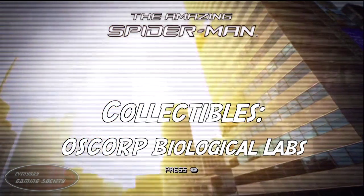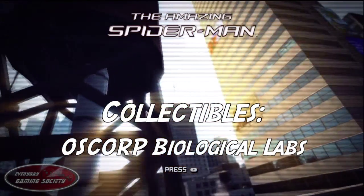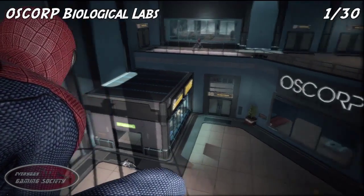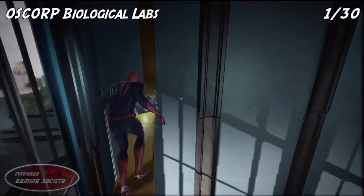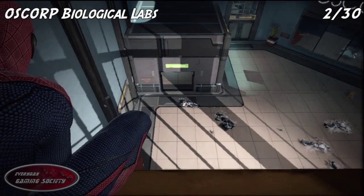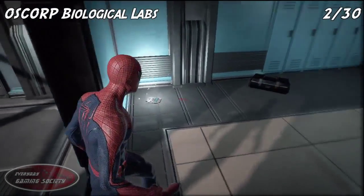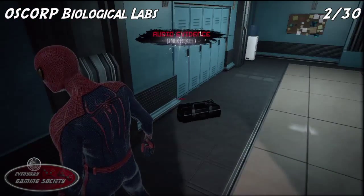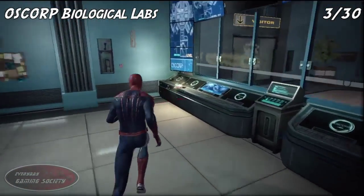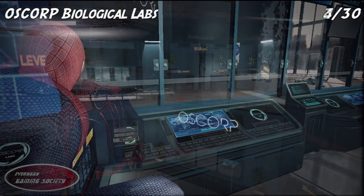Hey, what's up you guys, it is Steve with Everyday Gaming Society and we're doing the Amazing Spider-Man collectibles. For this video it's Oscorp Biological Labs — there will be 30 for this one, and we were on part five. If you guys are watching from the very start of the game, start off, look to your left and the first collectible is right there. As soon as you defeat some enemies, go on down to this room and you'll be finding the next two collectibles, one right across that corner and then over in the computer room.